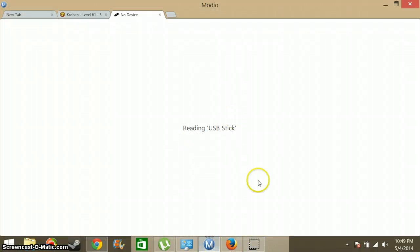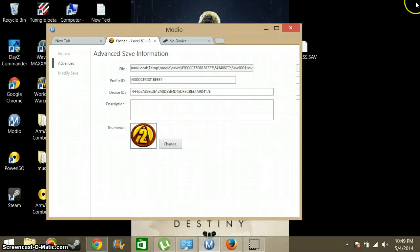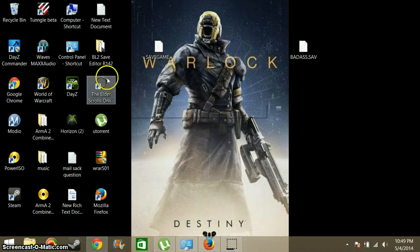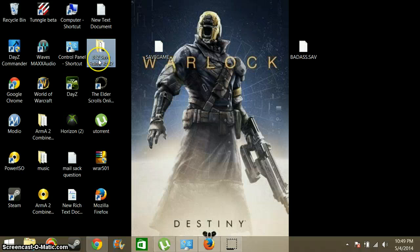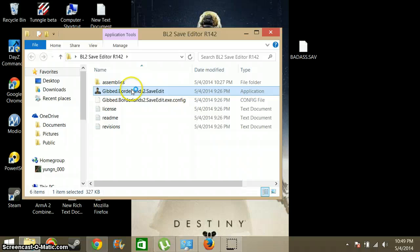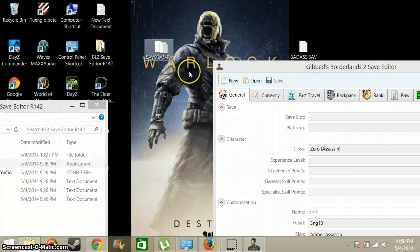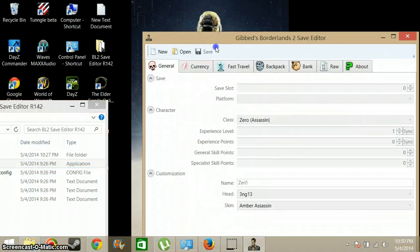I've been using Modio, because this stuff works for that, and I can get this save out of here. But it was telling me to extract the save using Modio, and I don't know how to extract the save using Modio or anything like that. I just need help figuring out how to get this save to open up in here.